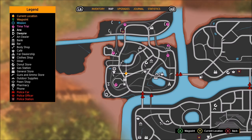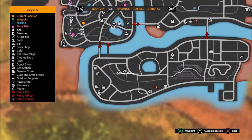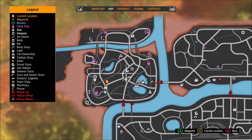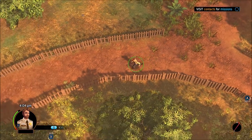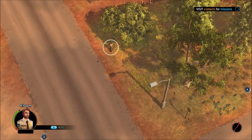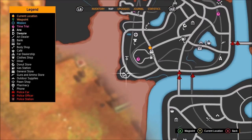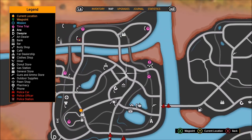Here we've got the map — it's very much like Grand Theft Auto. There are three different areas; the two right now are blocked off and I can't go there yet — I have to do enough missions to unlock them. We've got a bunch of places and locations, cops walking around, missions to do, and the mission letters are just like in Grand Theft Auto — like D for Dwayne and Anna.